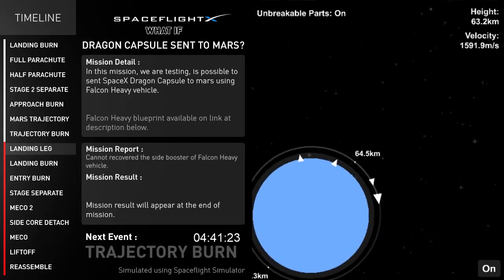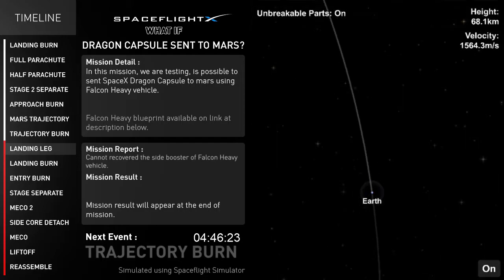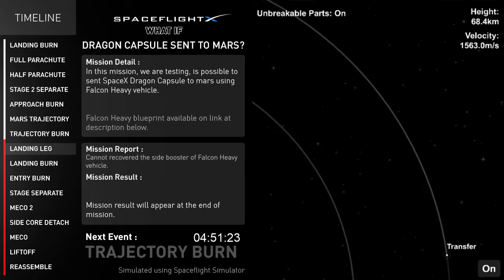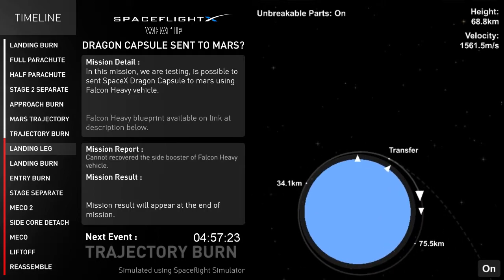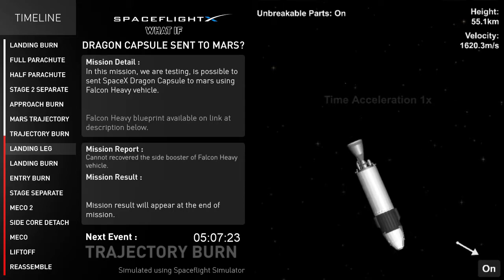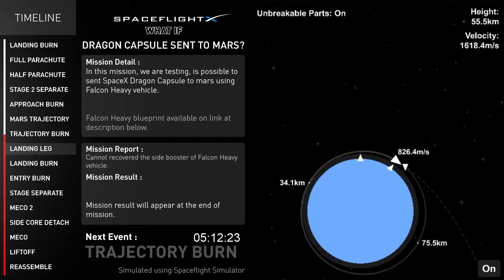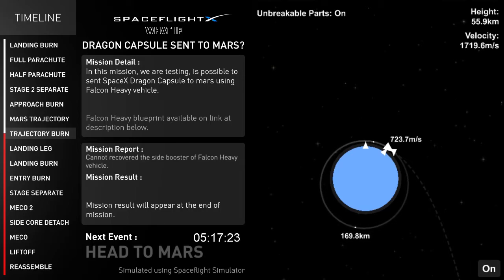Now we are on a good orbit, and waiting for the trajectory burn to put the vehicle on a Mars trajectory around the sun orbit. Navigated to Mars. Trajectory to Mars confirmed. Trajectory burn started and we are heading to Mars.